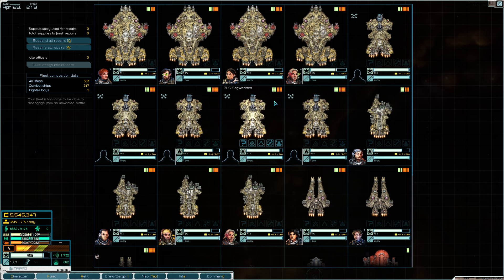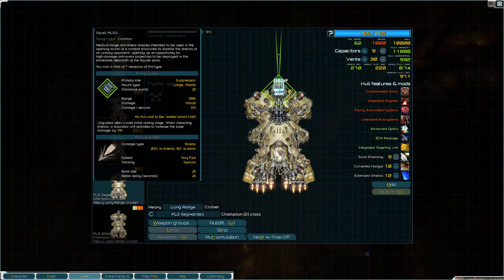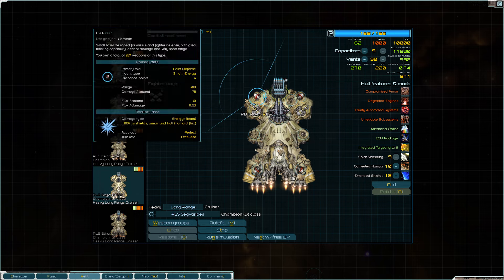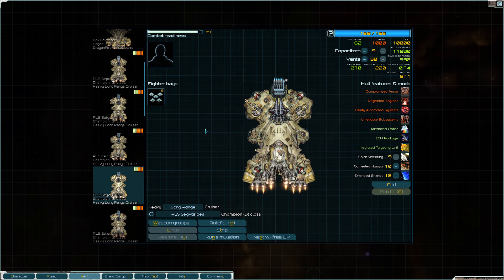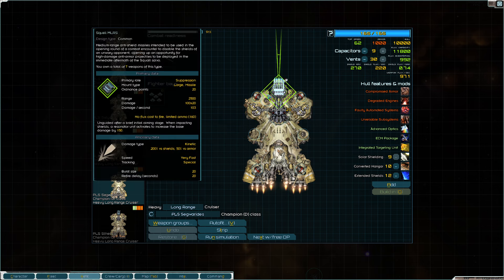Our champions - I'm using squalls. The reason being is we need some good kinetic damage, and they were already providing kinetic damage from the hypervelocity drivers, so I just fully specialize them into that. I'll see how that works - they might need a different missile system, maybe like a MIRV would be nice. But for right now I'm just going to go with squalls. If the squalls really perform and do an excellent job, then these hypervelocity drivers will probably get swapped out for heavy maulers or something, but for right now they're pretty much all in on kinetics.